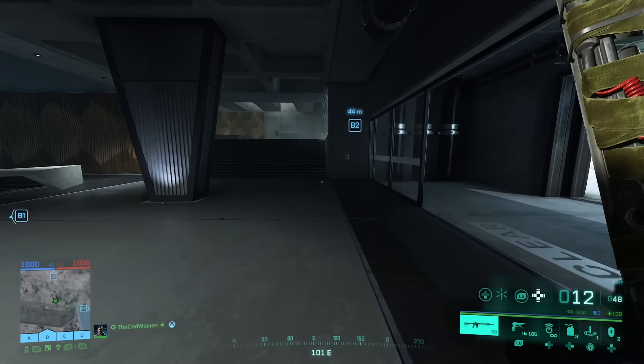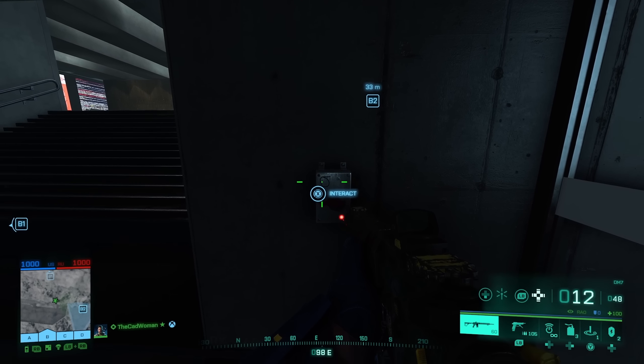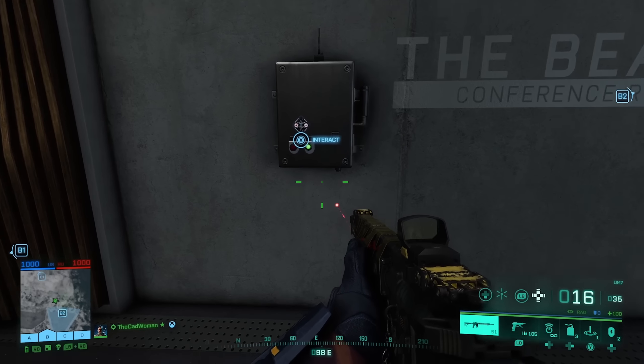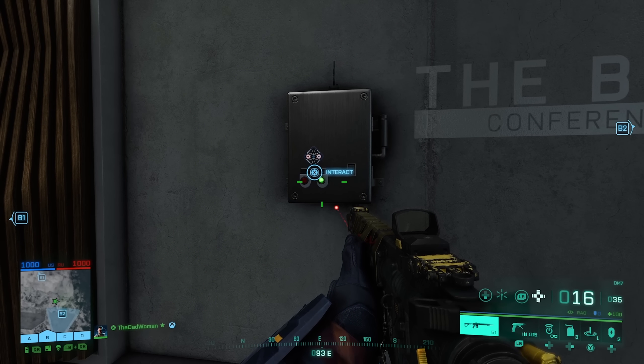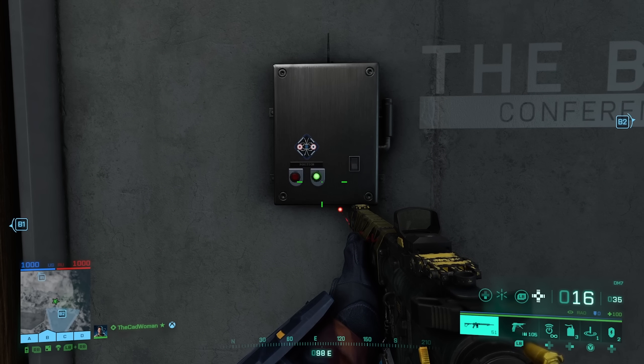When you head back to the large switch on the wall behind the staircase, you'll see the switch for the Greek letter sigma, which is S. Once you've interacted with the ones you need, head to the box next to the beak symbol and interact with that as well. Another transmission is played and you unlock the third player card.